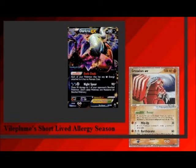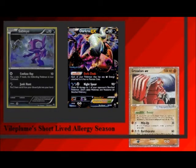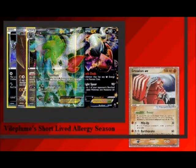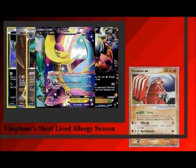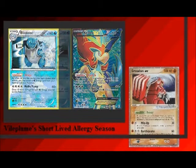Next, we have Darkrai decks. This includes straight Darkrai and Hydreigon. Darkrai is weak to fighting, of course. Sableye is weak to nothing. Trakion is weak to grass, Hydreigon is weak to dragon, Shaymin is weak to fire, and Archeops EX is weak to psychic. Kyurem and Blastoise are next — both of them are weak to grass, and the occasional Keldeo is weak to metal.